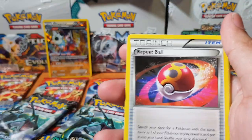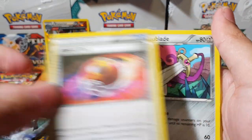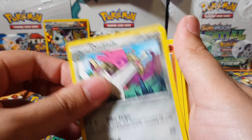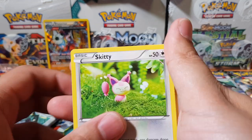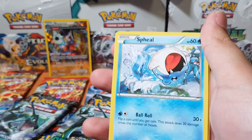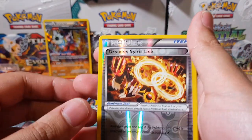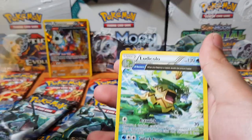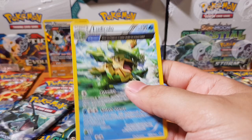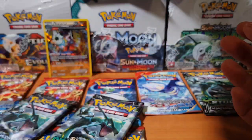Alright guys, come on, let's at least pull one bloody full art or something, that's all I ask — it's not too much to ask, I think. Alright, we've got Silent Lab, Repeat Ball, Double Blade, Dwebble, Skitty, Rhyhorn — oh look at that, the trio. Spheal, Lotad, Groudon Spirit Link. And for the rare we have — Ludicolo, non-holographic. Seems like we're getting the non-holographic life.